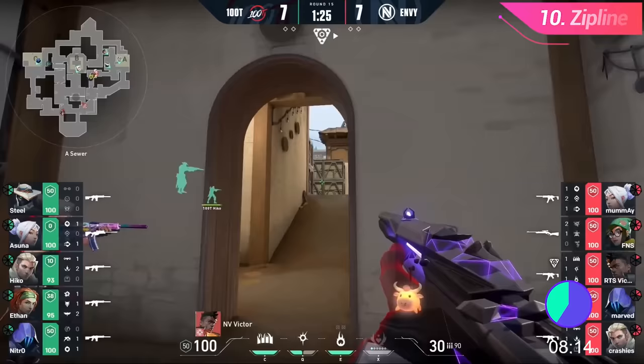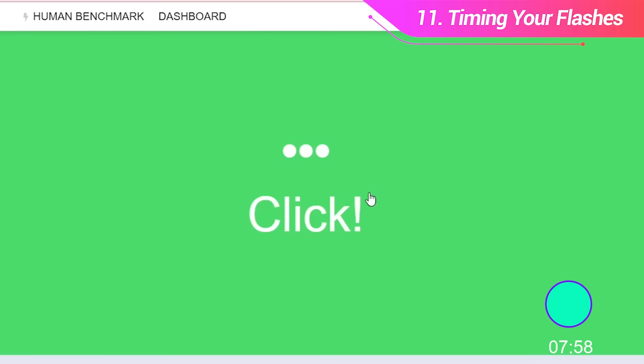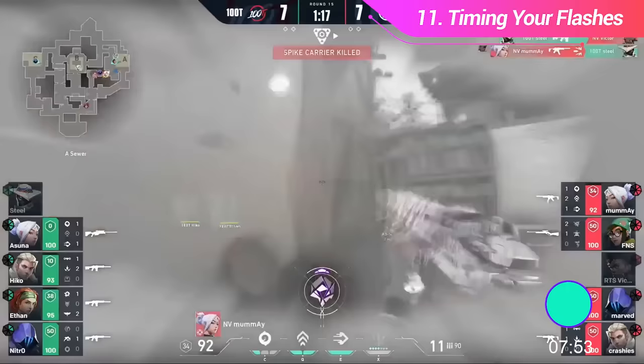Breach's Flash takes 500 milliseconds to detonate. The average human reaction time is 250 milliseconds, but that comes from tests where you're anticipating the stimulus. When you're not expecting something, it takes just under a second to react. This means if you're not expecting a Breach Flash, it's very unlikely you'll dodge it. Try to anticipate flashes before they come — that gives you the best chance of dodging them.